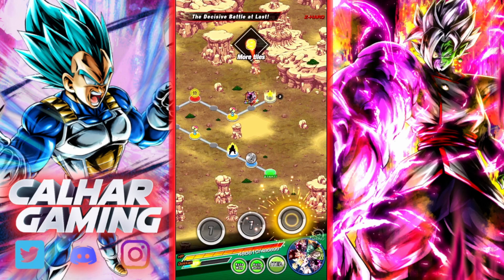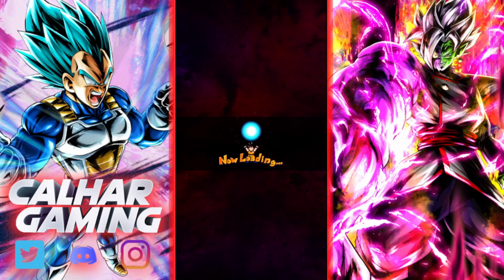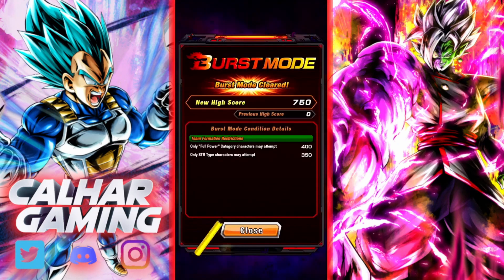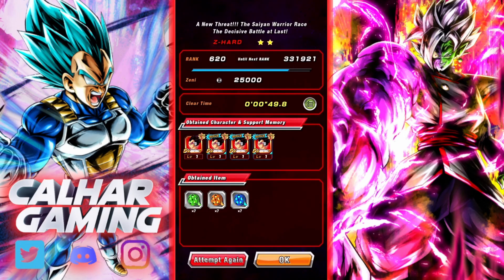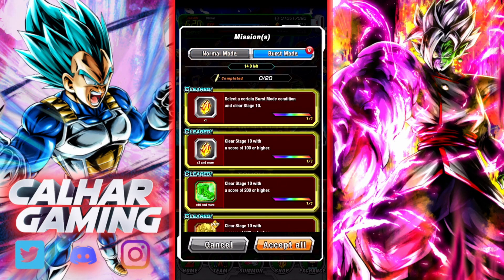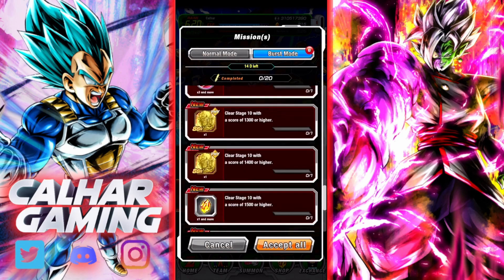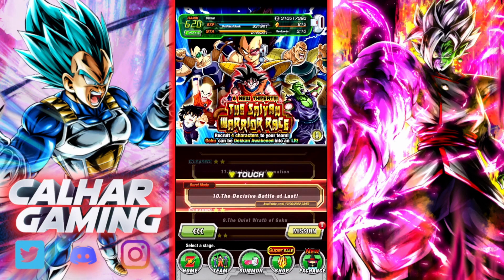That was pretty easy. We got 750 high score. Let's have a look - I think we completed some missions. Burst Mode missions - keep going, clear with a score of 900 or higher. I'm assuming this is cumulative. I'll jump in again and complete some other missions.